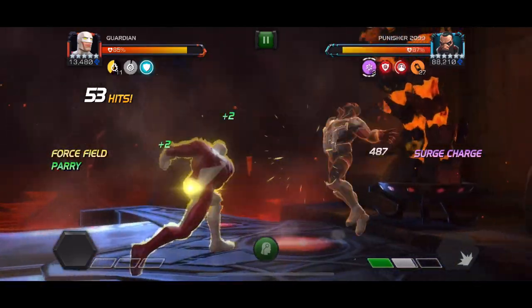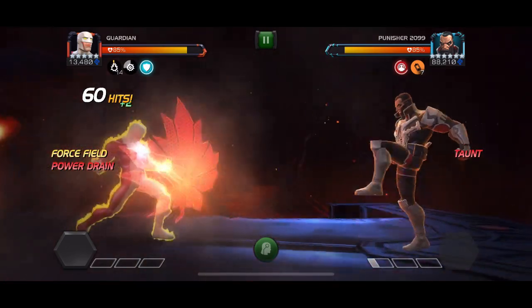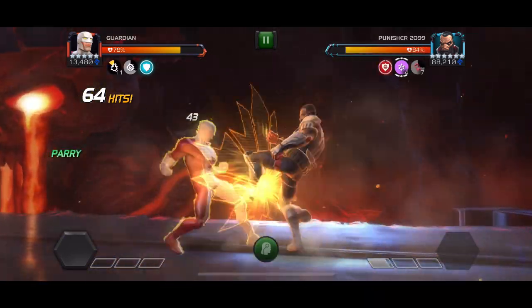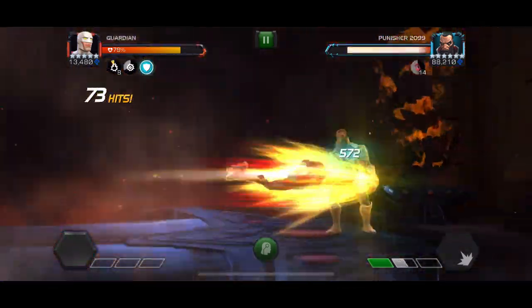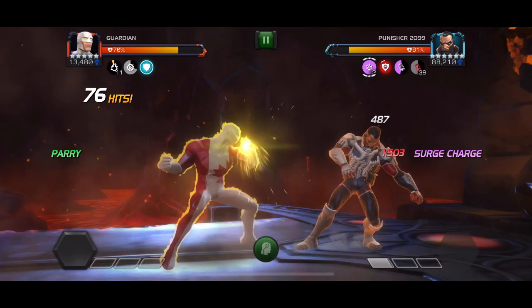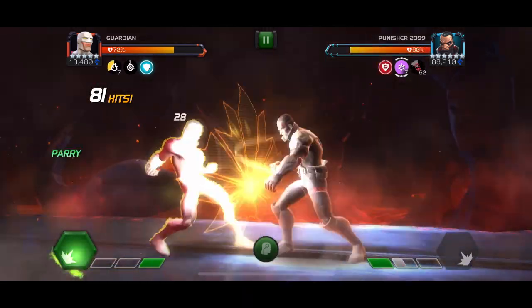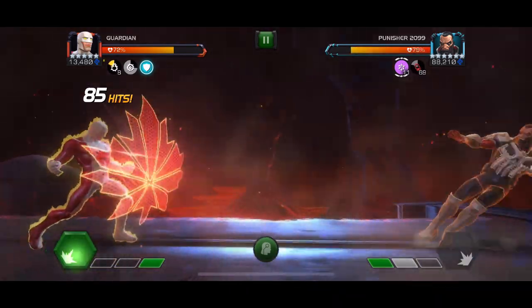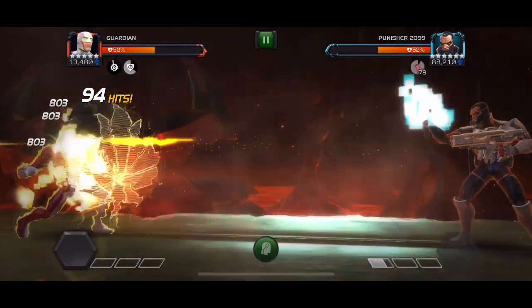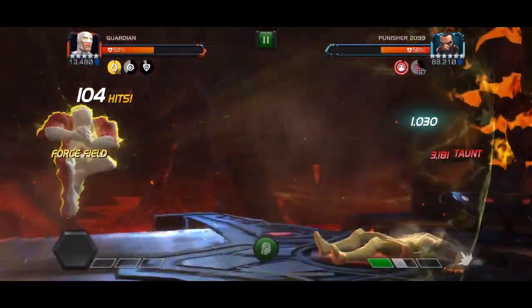You want a champion with good block proficiency for this fight because you'll take a lot of block damage from Punisher's specials, or use a champion with power lock, power drain, or good power control. I tested Guardian — he worked well due to good block proficiency, and throwing lots of special ones builds charges. To push to a special two, after getting him to one bar of power dash back and hold block to discourage the AI from throwing a special, then re-parry or bait a heavy and go back in, repeating until he's above two bars. It can be tedious and you may lose some charges if he doesn't cooperate.